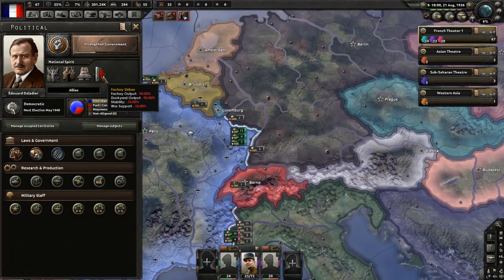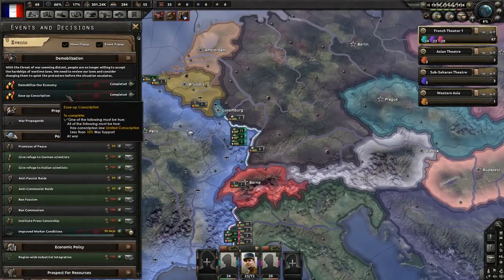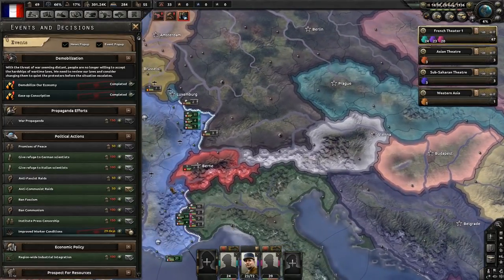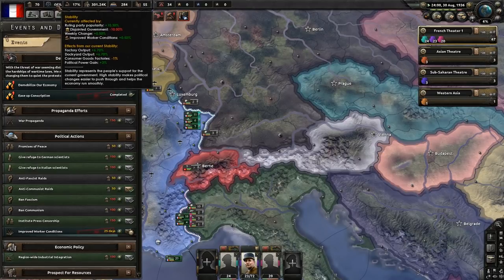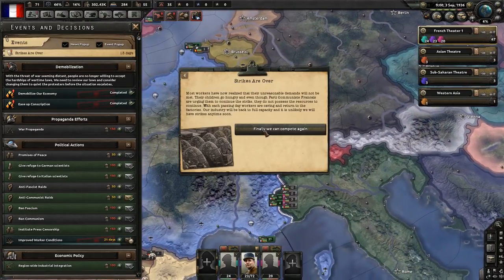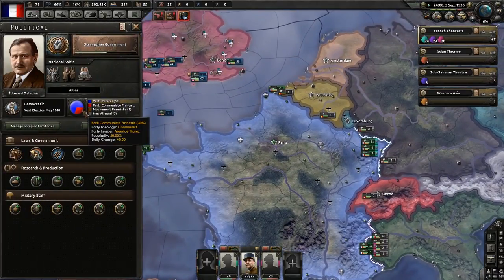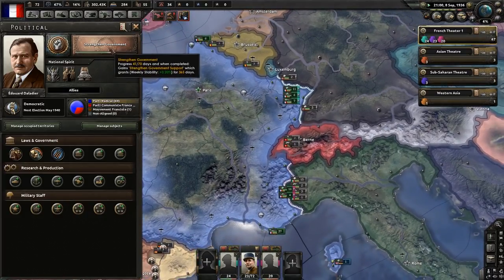The penalty goes away on the 25th of August, which is only about two days away. So we're no longer suffering there, and the ease up conscription thing goes away once we have the war support to maintain those improved working conditions. Improved Working Conditions is almost done. We now have a decent amount of stability, which is giving us that little bit extra political power. Strikes are over and we didn't have to suffer an increase in communist popularity. We're going to be strengthening the government, which will give us even more stability.